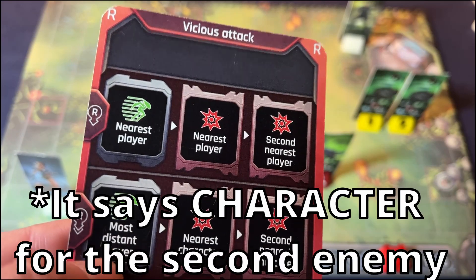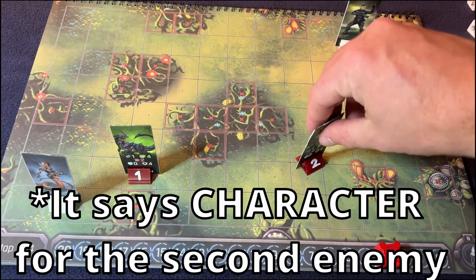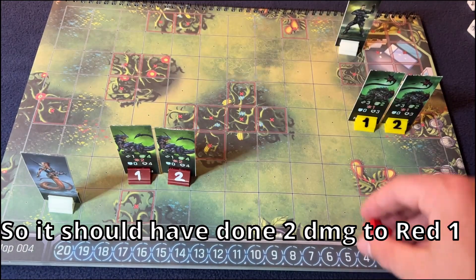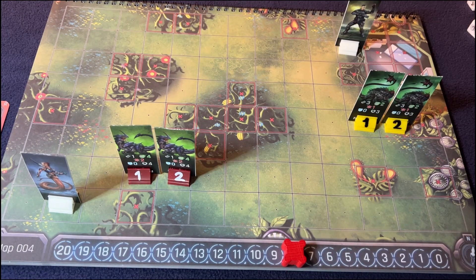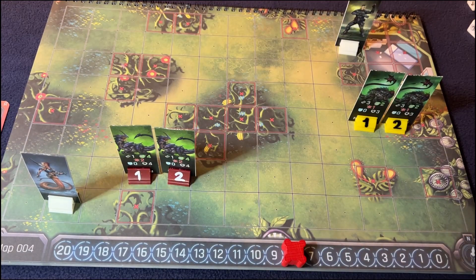Now this guy — most distant player — one, two, three, four, five, and one, two, three. He's going to go one, two, three, four. Luckily not going to attack. This was reset at eight. Now we will move over to Leilai's turn. That doesn't move down because that moved down before the mission check, so that starts at eight and did not go down yet.